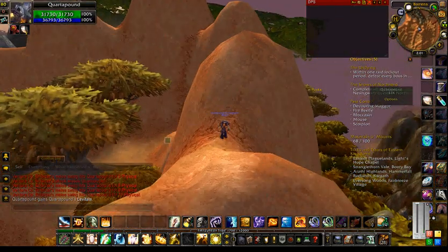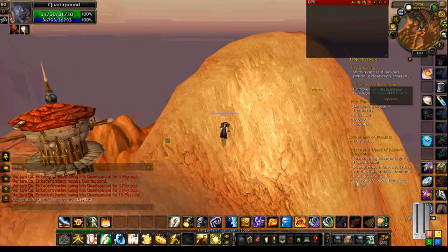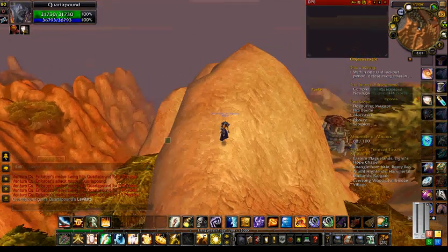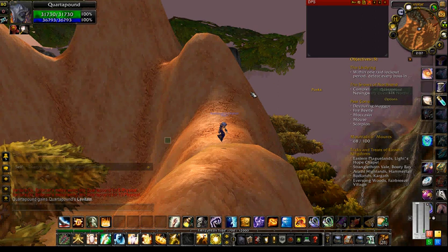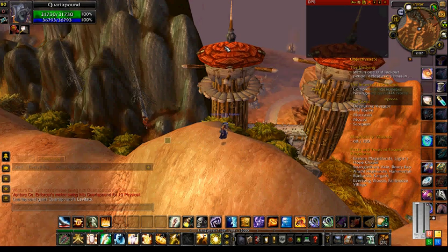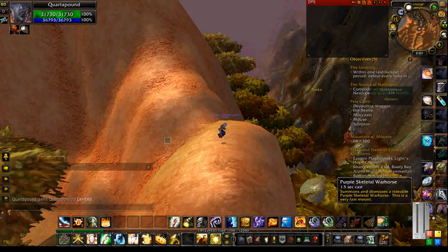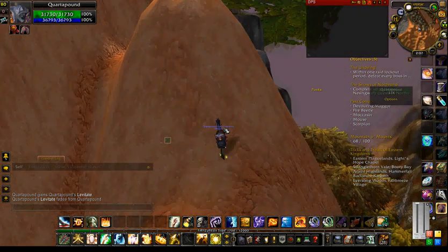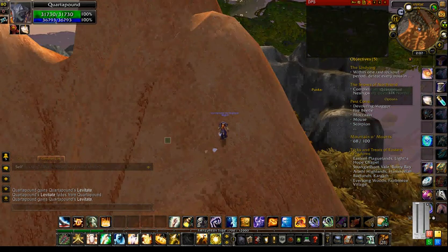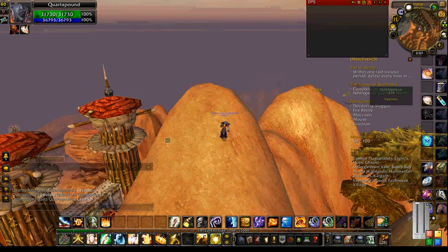Now we're on top of the mountain. Basically this is where you have two choices. You can jump from here and land on the pedestal at the bottom of this tower, or you can do what I like to do and go up to this one and land directly on top of that tower — so that's what I'm going to show you. Let's mount up and go over there. Highest point — hit Levitate, stay tight to your wall, cut around the right side of this mountain and you'll see the slope and can just run up the side there. Done — right up on top.